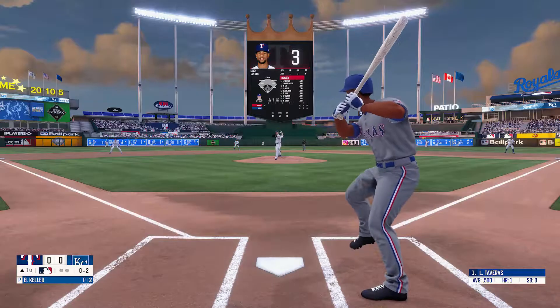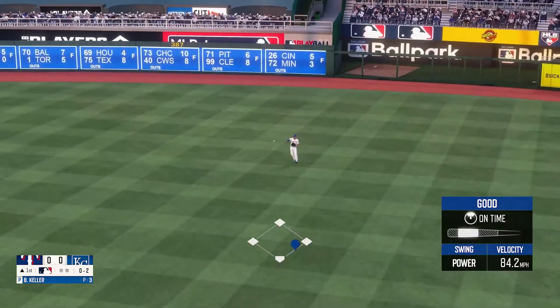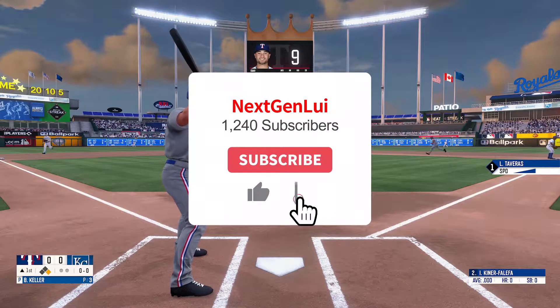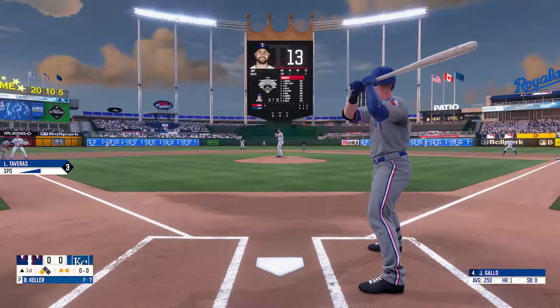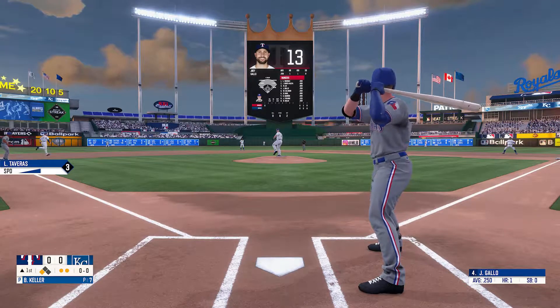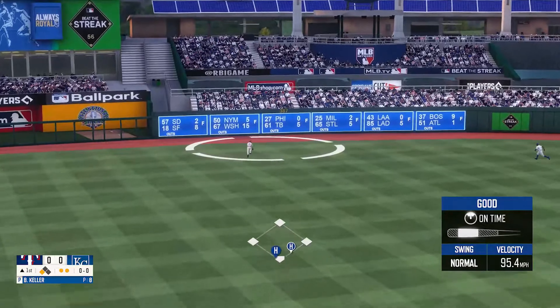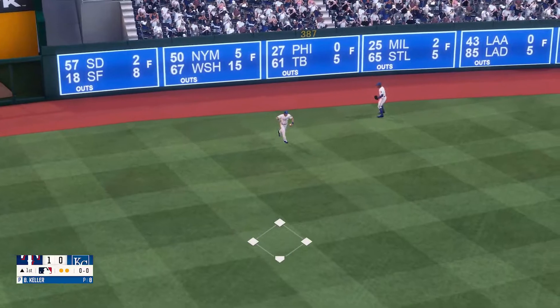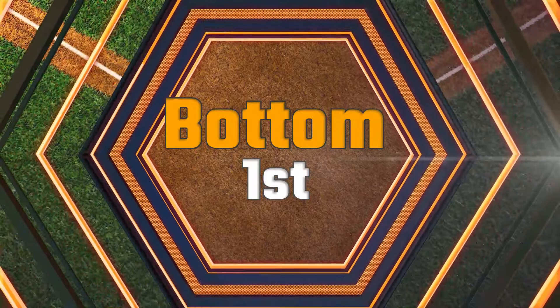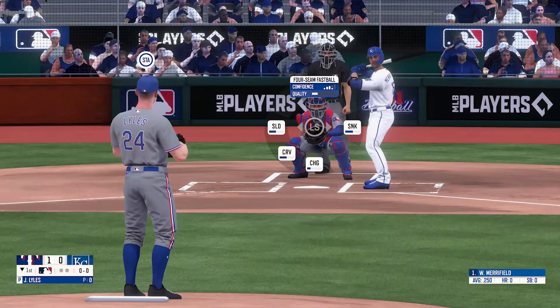Here's the 0-2 to right field and that's going to be a base hit. I'm going to go ahead and steal second and we're in there. We got two outs, runner on third, and here's Gallo — fly ball to left. Looks like he just got under it, but I scored a run!